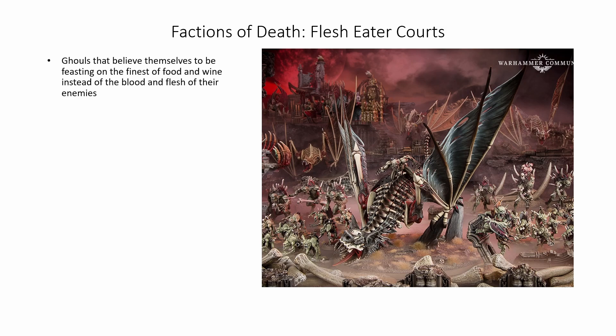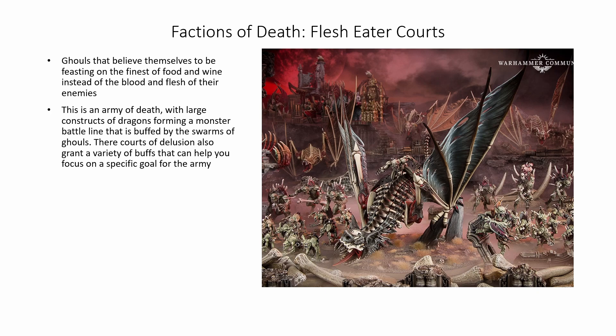Starting off the Factions of Death, we have the Flesh Eater Courts. Ghouls that believe themselves to be feasting on the finest food and wine, instead of the blood and flesh of their enemies — this is an army of disillusionment with reality itself. This is an army of death with large constructs of dragons forming a monster battle line that is buffed by the swarms of ghouls. Their courts of delusion also grant a variety of buffs that can help you focus on a specific goal for this army, and they have access to spells powered by their madness that cover a little bit of everything.